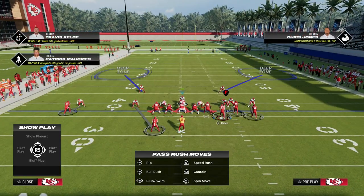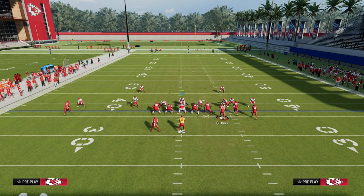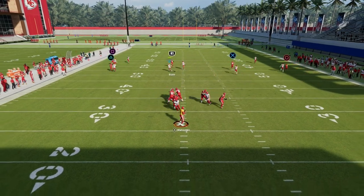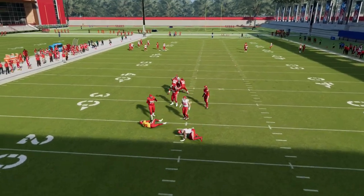This will also take away running back wheel routes because you have that third, and you're going to create a bracket over the top of any kind of seam streaks or wheels. You're just going to run to the crosser here, and as you can see, pretty solid defense.